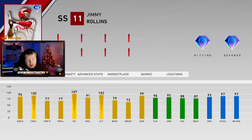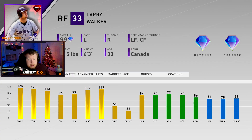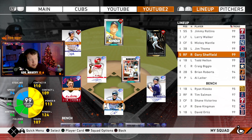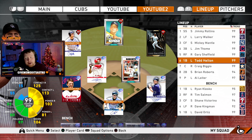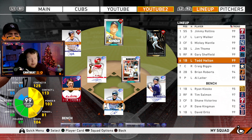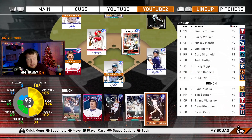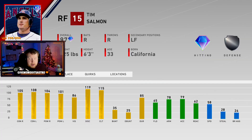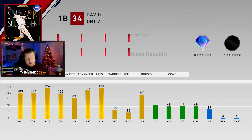We're gonna be leading off with the sig series Jimmy Rollins — he's back, I think the last time he was in this game was MLB 15. Larry Walker we got him prestige, he's playing left field. Mickey Mantle's gonna be starting in center, we got Jim Thome at third base, Gary Sheffield's gonna be in right, we got Todd Helton playing first, and Big Papi on the bench. Craig Biggio is gonna be our catcher and we got Brian Roberts at second base. On the bench we got Ryan Klesko, Tim Salmon, Shane Victorino, Dave Kingman, and Big Papi himself.